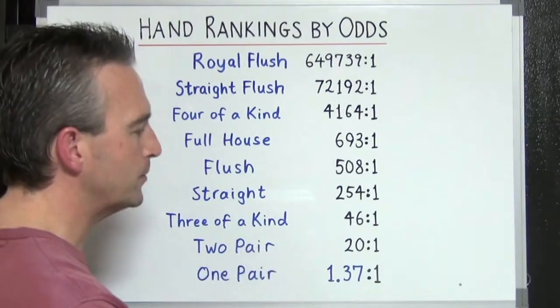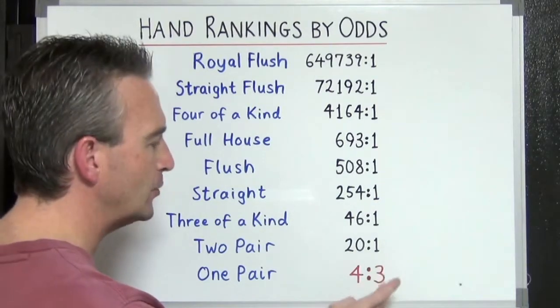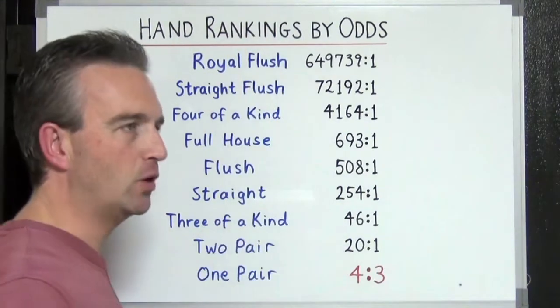To be more exact, it's 1.37 to one — more like four to three. So for every seven hands you're going to get three hands that are one pair and four hands that are not a one pair on average. And while I'm here, all the rest as well have been rounded to the nearest whole number.